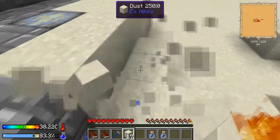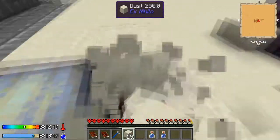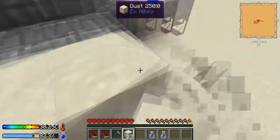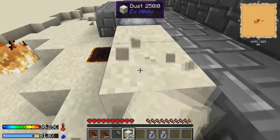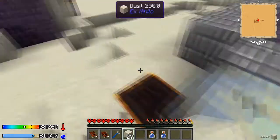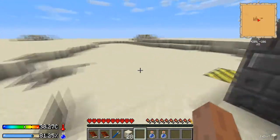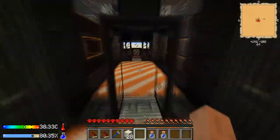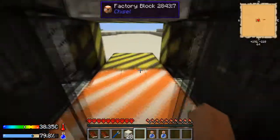Standing near it will increase your temperature. Holding a bucket of blazing pyrotheum or lava will increase your temperature significantly. So you don't want to be doing that too much. If your temperature goes above 39 degrees then you will start getting heat stroke.